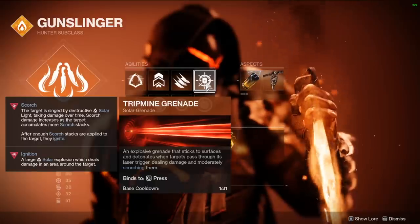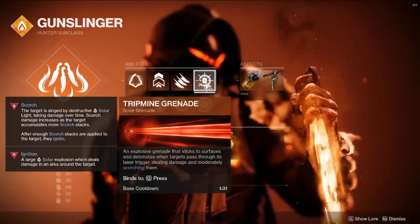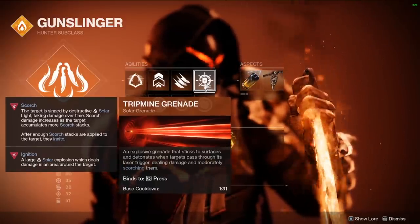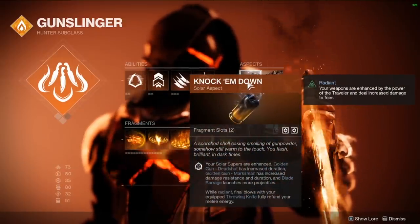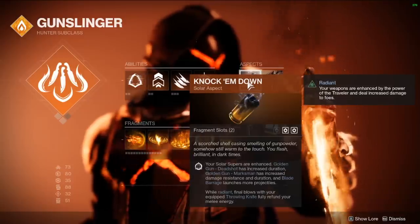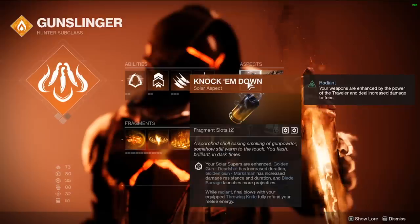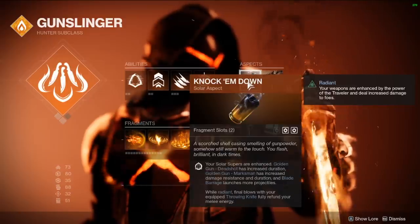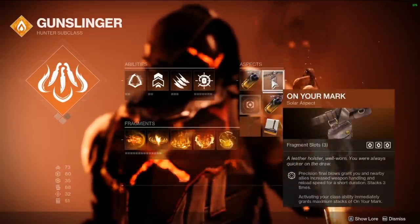Tripmine Grenade is the grenade you want to be using. It sticks to surfaces, can explode when enemies walk past and trigger it, and leaves scorching damage — and our exotic is going to enhance this. We're using Knock Them Down as our first aspect because Blade Barrage launches more projectiles, and while radiant, final blows with your equipped throwing knife fully refund your melee energy. We're always going to be radiant with this build, and we're always going to have restoration up.